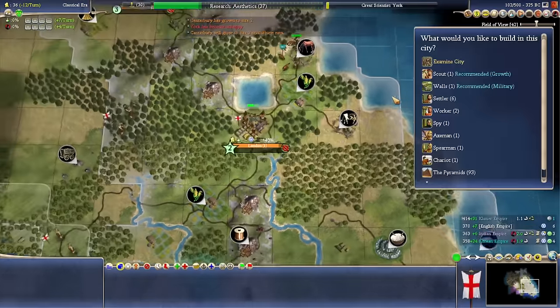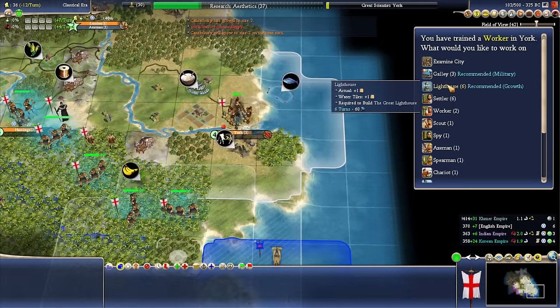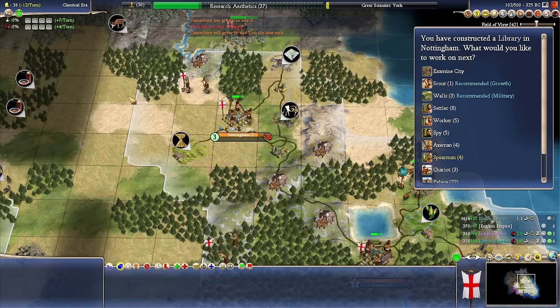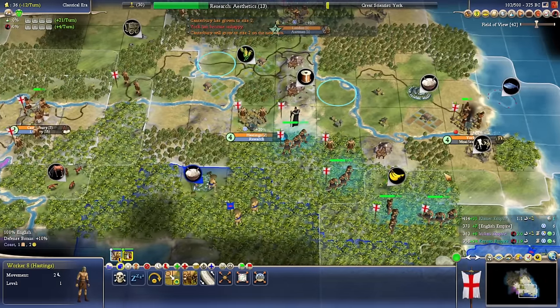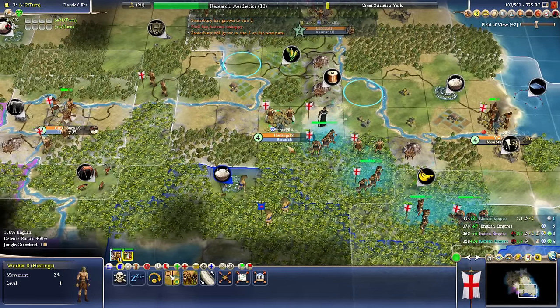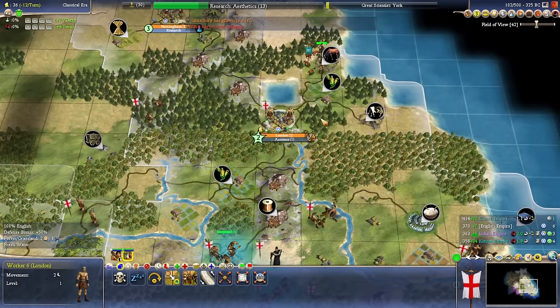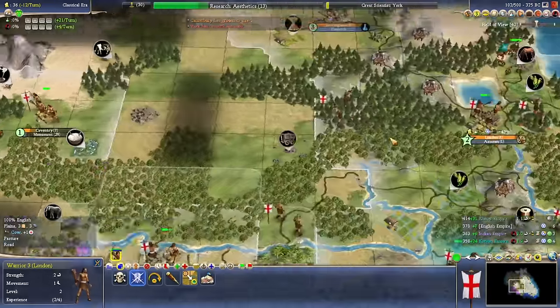We're going to build some more defensive units and might send some more things to the front. Over here we are going to go for the statues. I want to build a settler from here too — but we're running at minus 12 right now without anything running, so never mind. Put production towards research — everyone's going to have to do that. We're going to have to go and get more cottages and things happening in these places.